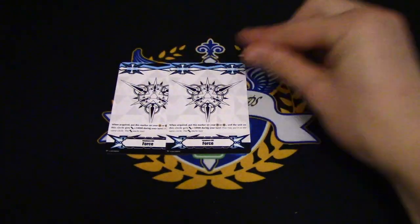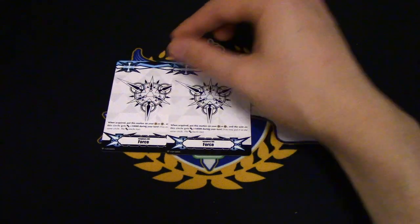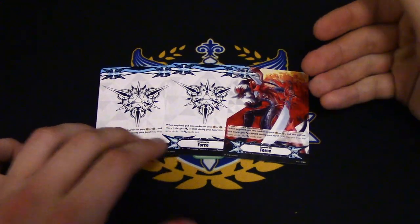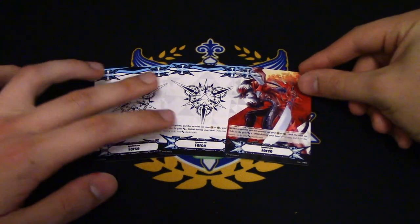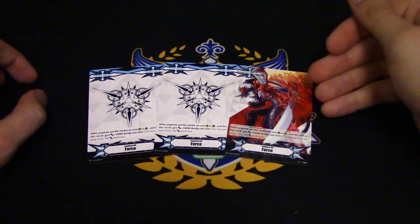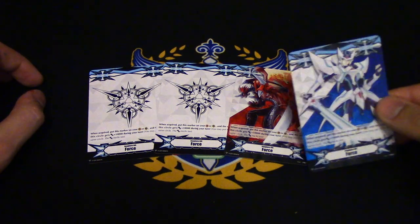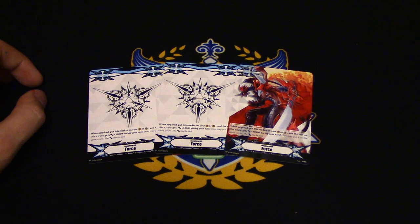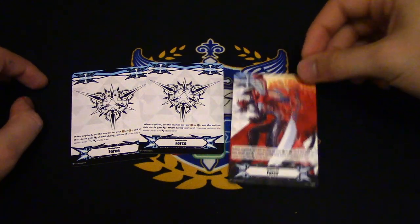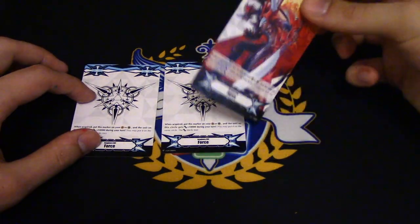The deck comes with three force gifts. You get two force gifts that say when acquired, you put this on a vanguard or rear guard and the unit on that circle gets 10,000 during your turn. The final copy is one of Dragonic Overlord — same effect, but you got a cool looking Overlord gift, which is pretty neat. So now this is available if you want to fill up your whole gift slot. There's a Blaster Blade one as well, so you can kind of mix and match. Future decks will, of course, have more units with character gifts. Gifts can either be played vanilla or you can make them, you know, spicy.